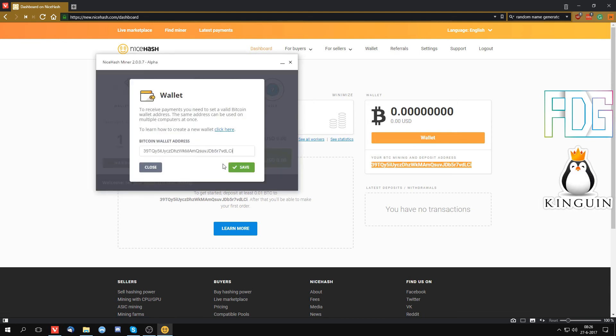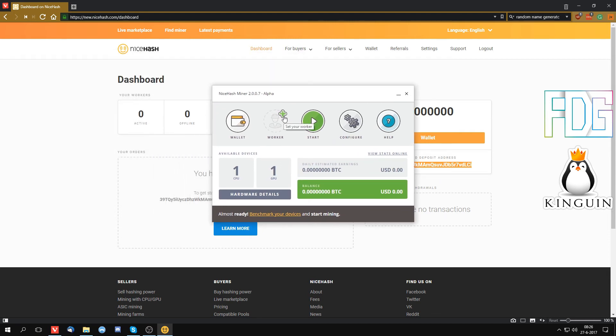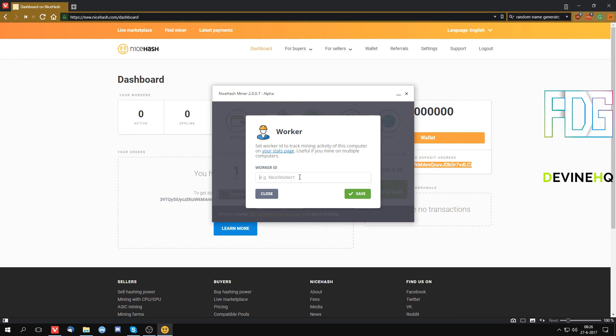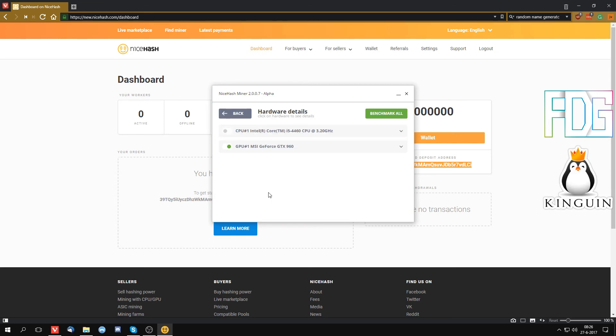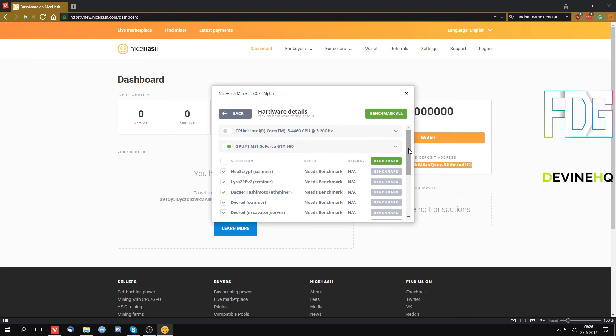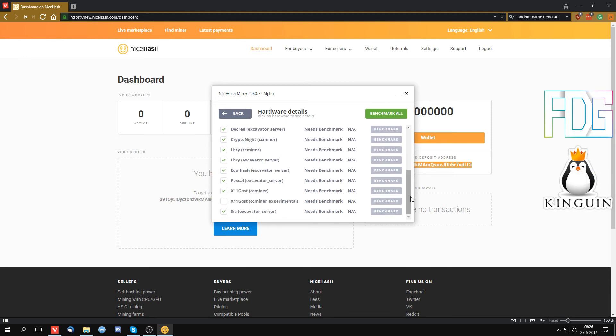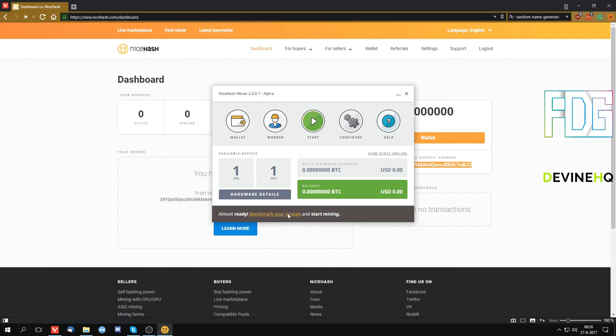NiceHash is not really a wallet, but you can have your balance sit in there and buy more hash power as well. Copy your wallet address value, paste it in, and click Save. Here you can see Workers — we're going to add a worker and call it 'Game PC', the name of my PC. In the hardware details I have an i5 4460, but it doesn't work very well for mining so I'm barely going to use it. I also have a GTX 960 — not very fast either, but it does the job.